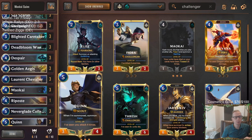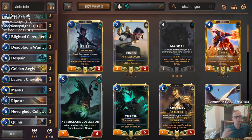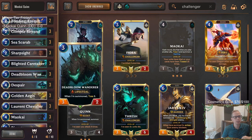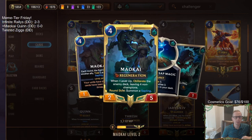Laurent Chevalier is going to be making some more challengers for us. With all this challenging, we can help control the board and stay alive. We'll have lots of challengers die, and Neverglade Collector will be able to drain the nexus to help us stay alive. We'll also be tossing each time things die — whether it's Sea Scarab or Maokai — and maybe working toward leveling up Maokai.